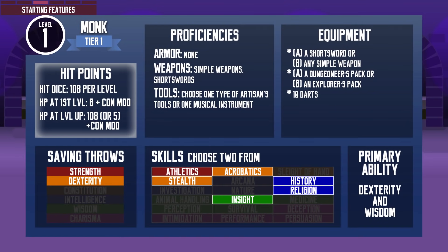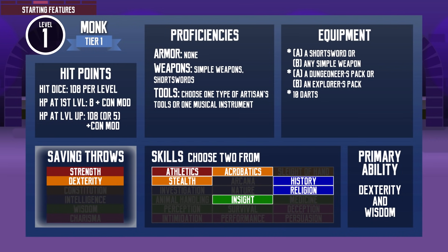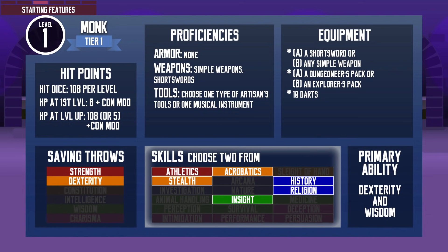The monk's hit die is 1d8, the average size. Without any modifier bonus or penalties, they start with 8 hit points and gain an average of 5 hit points per level. They have no proficiency with any kind of armor or shield — in fact the class just abhors them, as their most important features don't work while wearing armor. They have proficiency with all simple weapons plus short swords, and can choose proficiency in one type of artisan's tools or one musical instrument. They start with saving throw proficiency in Strength and Dexterity, resisting forced movement and common harmful effects like fire breath and lightning bolt. At level 14, they gain all saving throw proficiencies.